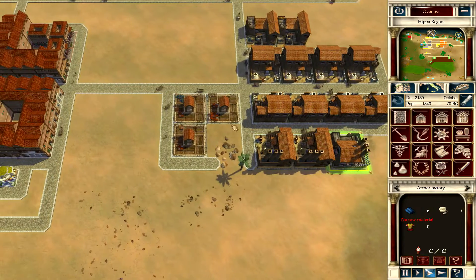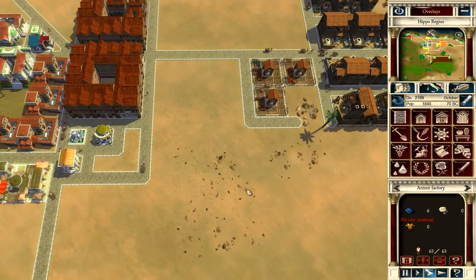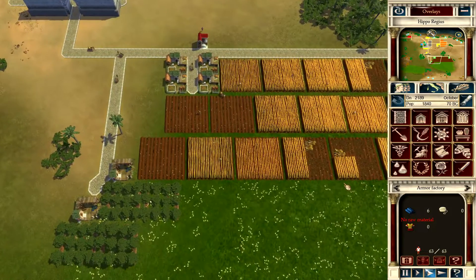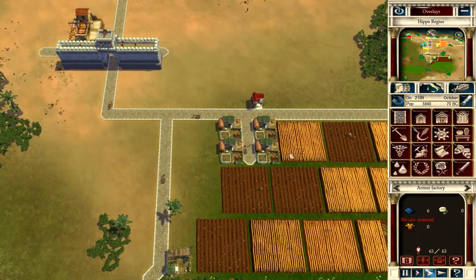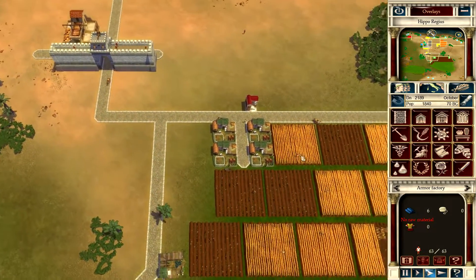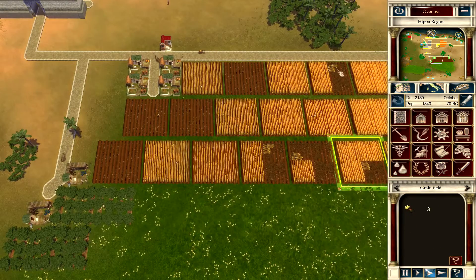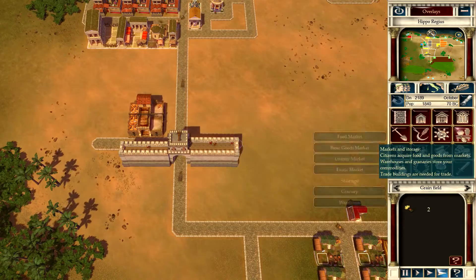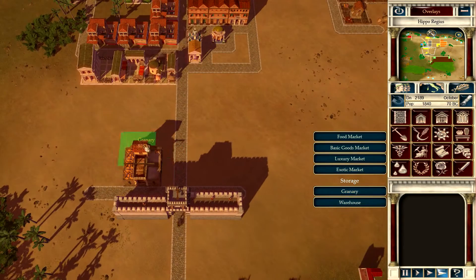We're building weapons, which is good. We're not building any armor yet because we don't have any wool. There's food sitting here that needs to make its way over to the granary - maybe I need another granary. Let's try that, let's see if that helps the problem at all.